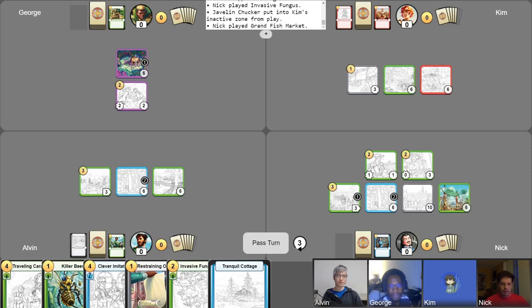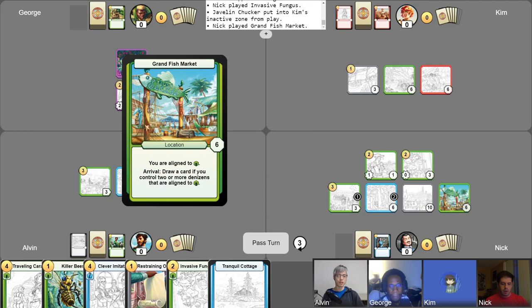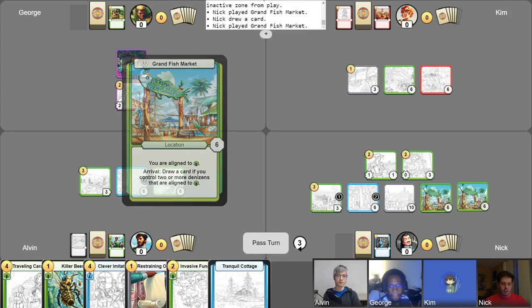We will take this opportunity to play a Grand Fish Market and draw cards since I control two Green Aligned Denizens. Keep the value train going. Let's just keep this train rolling — another Grand Fish Market arrival. Too much value! Just cards!